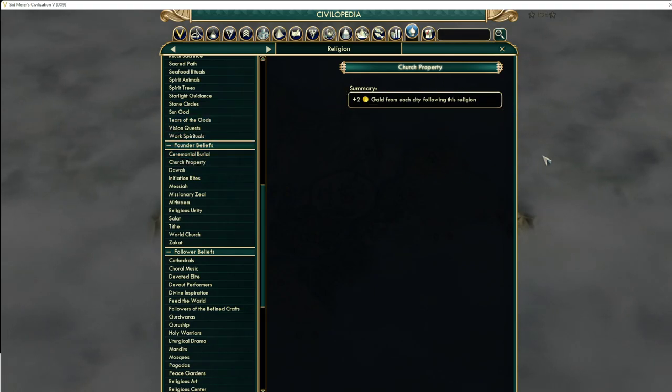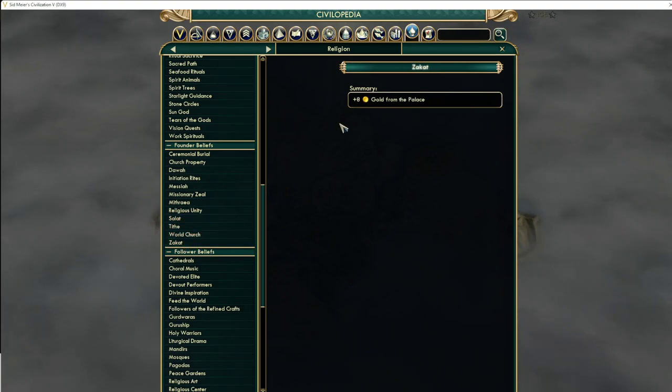So what else is there? Church property is a great option when we go piety second — we're fixing happiness problems but we're creating gold problems. Gold is going to be a huge issue later in the game. We're going to have a lot of excess units farming camps and a really extensive road system, so it really becomes a balancing act between building enough happiness buildings and having enough gold generation to support the huge empire. Church property is never really taken but it's actually very good — it's very comparable to tithe in most games. If church property and tithe are gone, world church is obviously very strong, and something like zakat could be good if there aren't many tradition players. The emphasis is on fixing happiness and gold — those are the two resources we're going to be lacking the most.